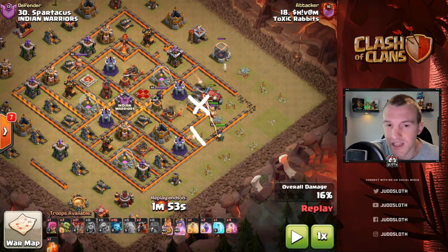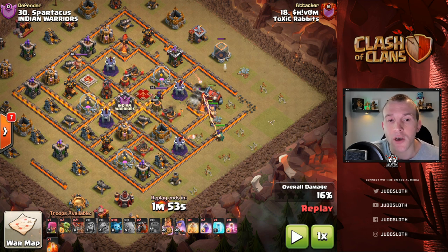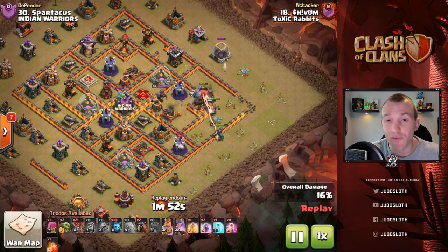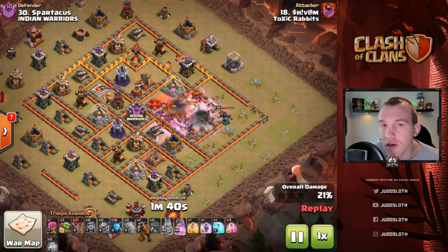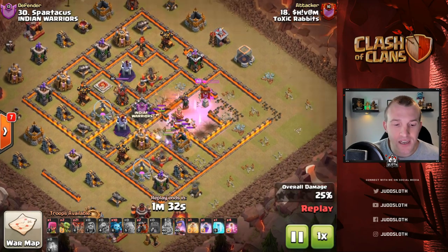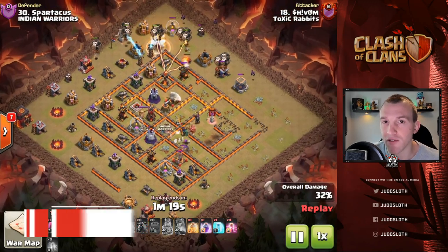Coming in from this angle we take out a multi, an air defense, a wizard tower, the Queen, and the CC. If we get lucky we can even reach across and take out some of these extra buildings, but those are a bonus — as long as we take out all of that with the kill squad, you can see how we can then Lalo around the other end of the base. If we came in with the Queen charge we'd have had to be very careful protecting the healers from the air defense and the multi. This base is very symmetrical; this angle was chosen to include the multi, take out the Queen, the CC, and anything past that is a bonus. The Valks come down to hit that wizard tower — a huge bonus for the Lava Loon — and in comes the strategy.